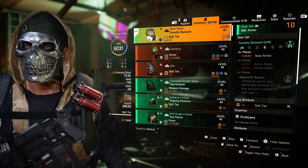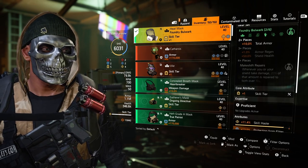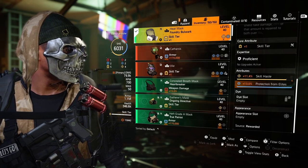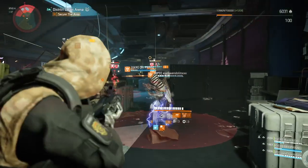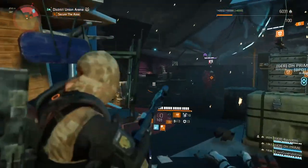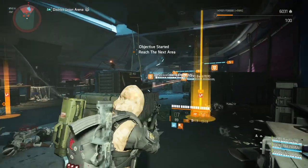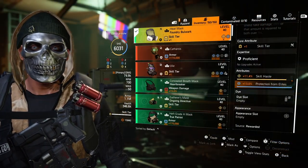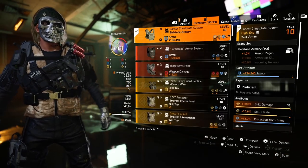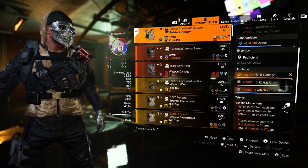For the gear, I'm using two pieces from Bulwark. Here's the first rule for modifying the setup: if you want more protection from elites, use the Chill Out Gila Guard named mask, which provides two mod slots. Put protection-from-elites mods in both slots — that way you'll reach almost 50% or even more, which is really dope. Switch the Covers holster for the second Bulwark piece.